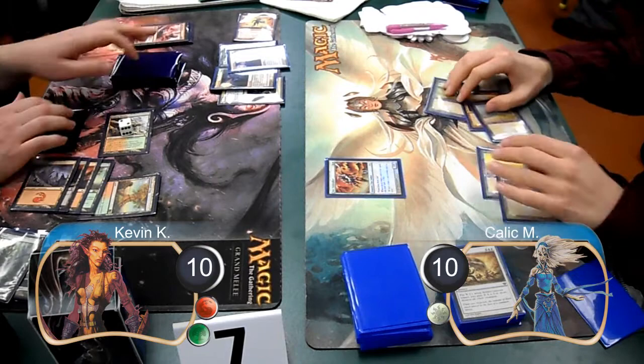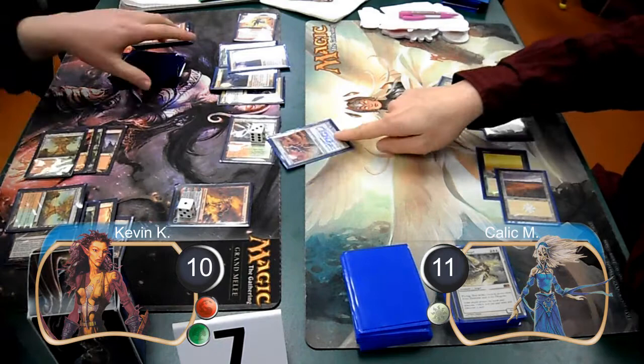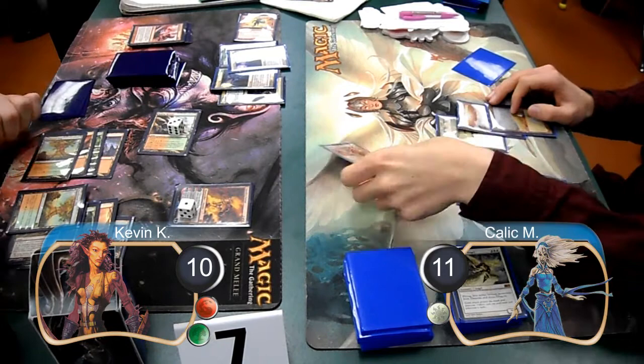On Kallik's next turn, he cast a baneglayer angel. However, I had a Chandra Nalaar that I was able to use to get rid of the angel. Kallik then gained one life off of the Chandra, going back up to eleven life. I then animated my raging ravine and attacked, but Kallik blocked it with his core firewalker. Kallik then used his firewalker to attack my Chandra and kill it.